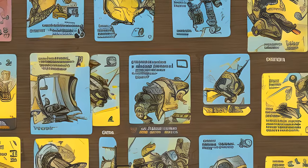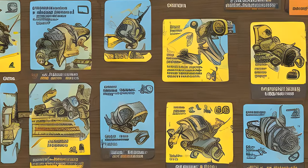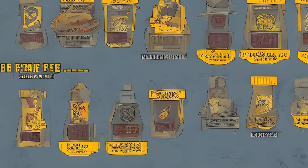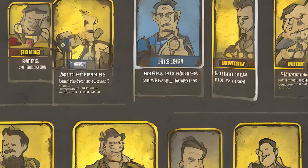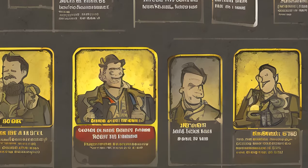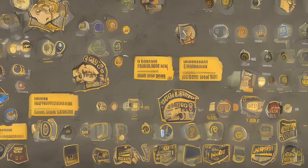Perk cards in Fallout 76 replace skills from previous titles. Each perk card costs points in its SPECIAL attribute to equip. Cards of higher rank are created by combining two identical cards of lower rank, and higher rank cards have greater effects.